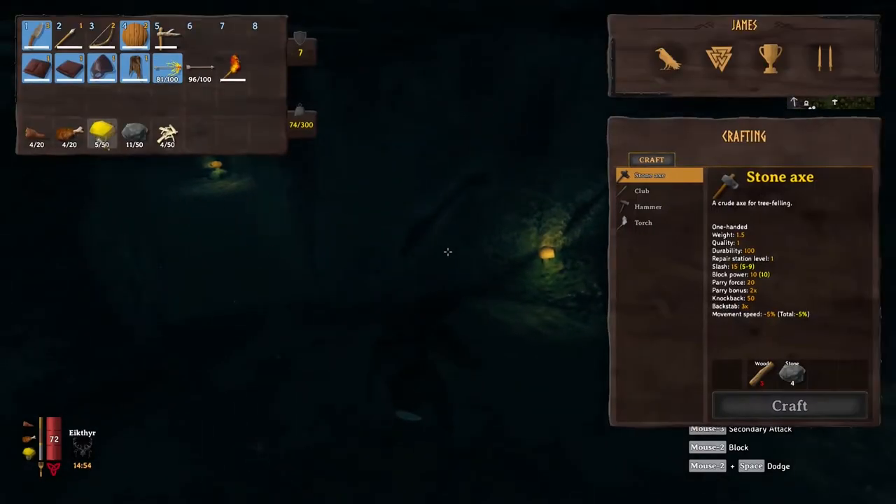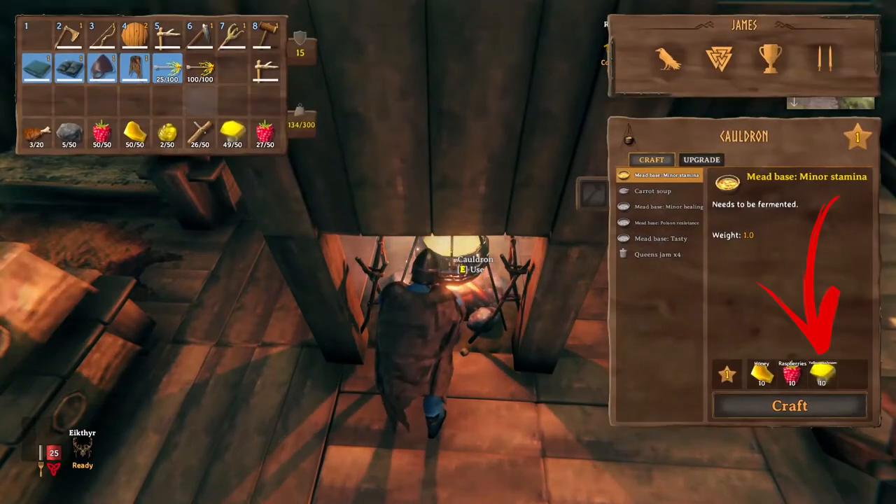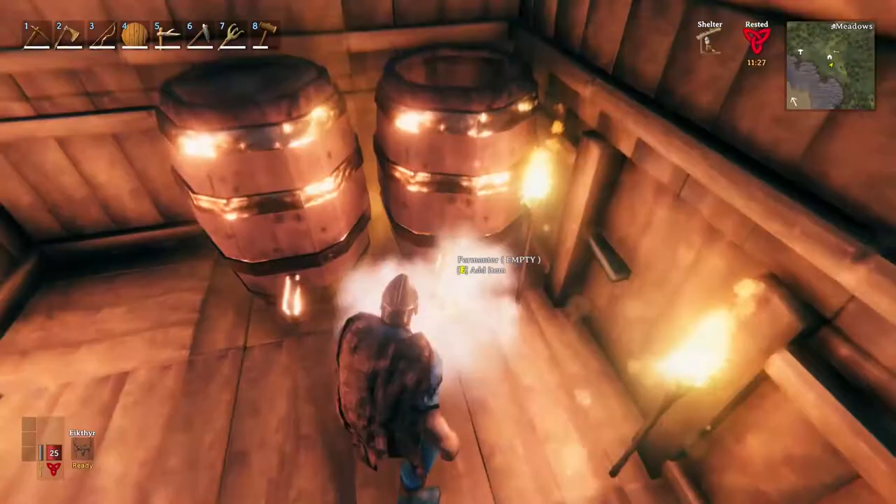Hello everybody! The Yellow Mushrooms are not only a good food source, but also can be used to craft powerful potions like the Miner's Stamina.